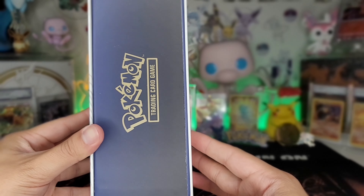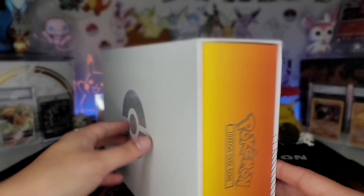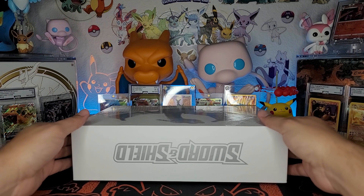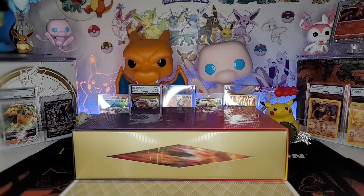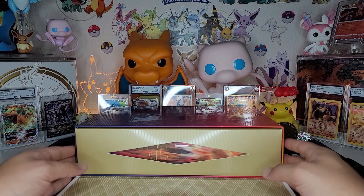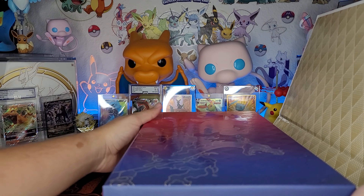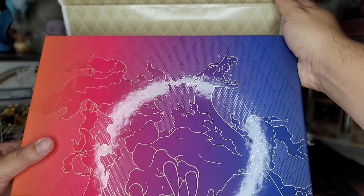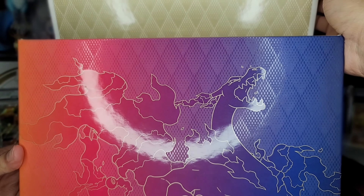This box is so clean. I need to figure out how to display this in the back. This is actually my first ultra premium collection box - I know they came out with Celebrations but I wasn't able to get my hands on it. Oh boy, look at that Charizard! Oh my god. And then the mat's on top - that's the mat I'm going to replace with probably right now as soon as I open it up.